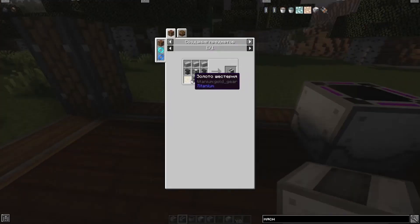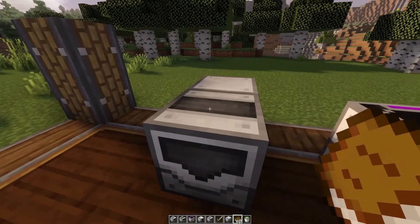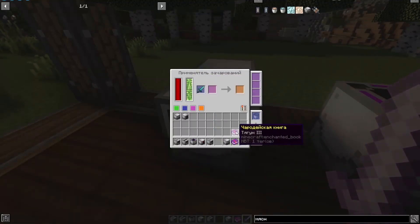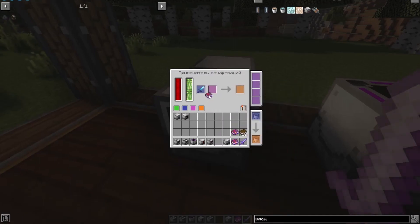The next mechanism applies enchantments. Here is its recipe. It works with energy and liquid experience essence. You install the item you want to enchant in one slot and a book with the enchantment in another slot, and you receive an enchanted item at the exit. You can also re-enchant already enchanted items.